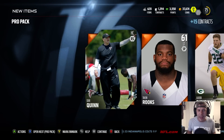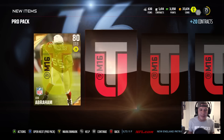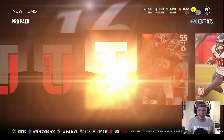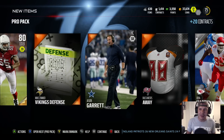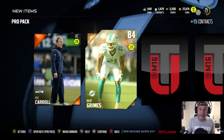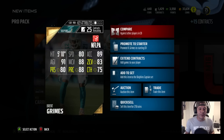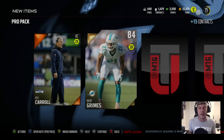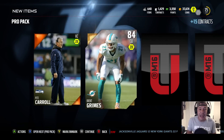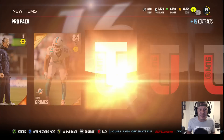I'll open every damn one of these 33 packs until I get an elite if I have to — we're not ending this unless we run out of packs or pull an elite. We pull John Abraham. Still looking, going back in to test our luck. We pull Brent Grimes — 84 overall cornerback, another great pull, goes for a ton of coins. He's got 88 man coverage, 83 zone, but 80 speed.